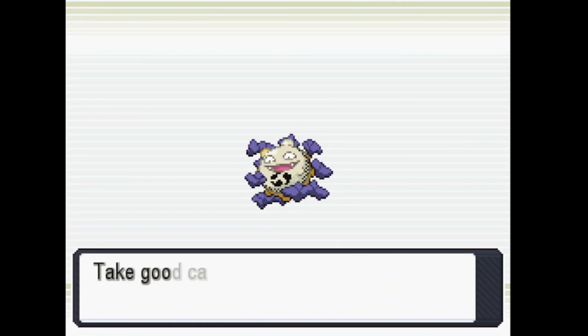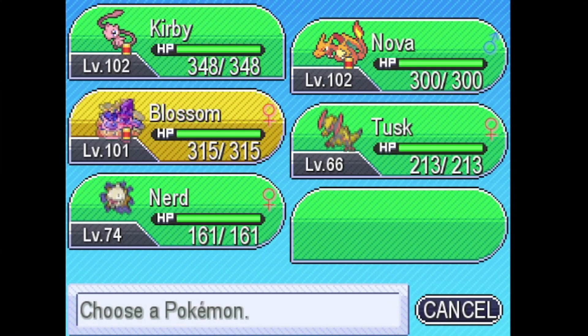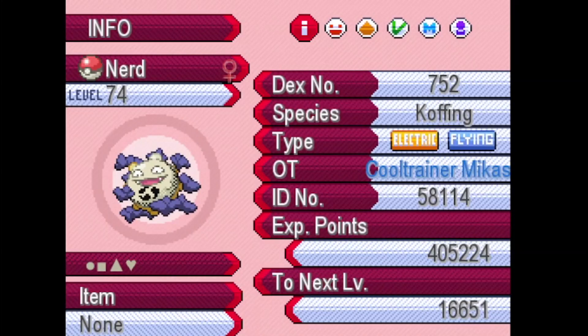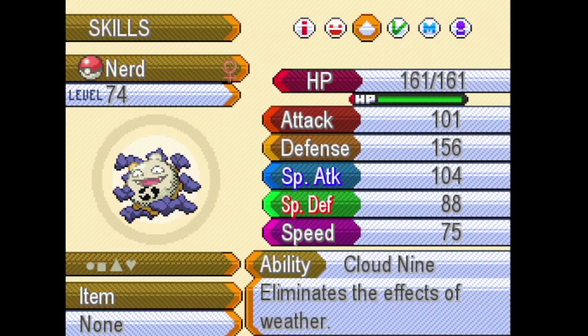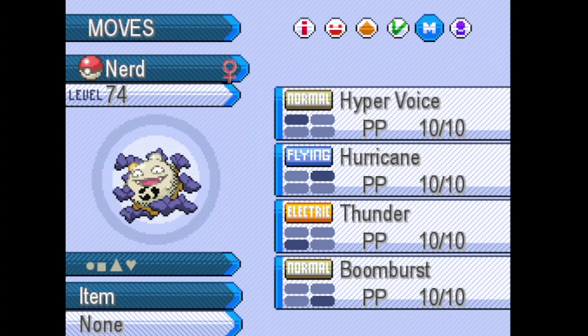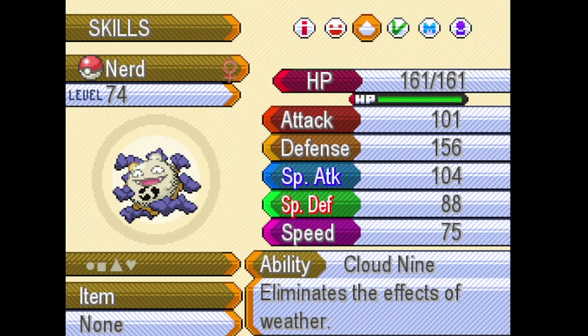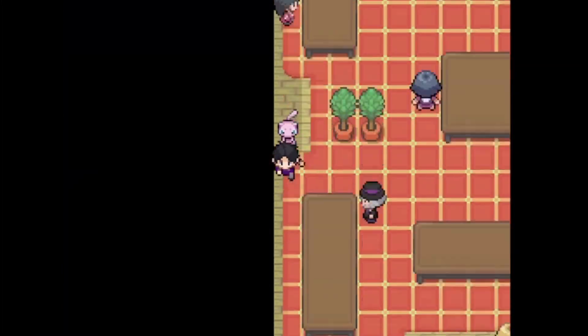Send it and get the Delta Coffin right here. It's an electric flying type with a Careful nature. It has the Cloud Nine ability and knows Boomburst, Thunder, and Hurricane — decent moveset, though it's more suited to be a special attacker.